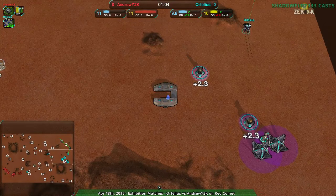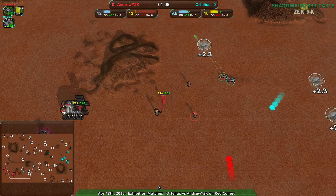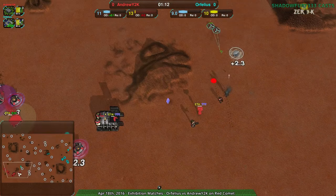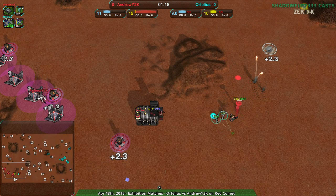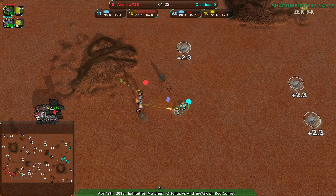At this point, I don't really understand what AndrewY2K is planning — what reason they have for going Cloakie, except maybe familiarity. But honestly, this map is one you'd go for light vehicles on. If you don't know what to do, light vehicles on this map is pretty much the way to go.